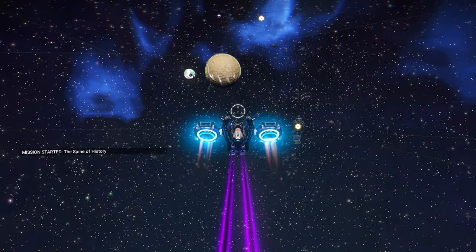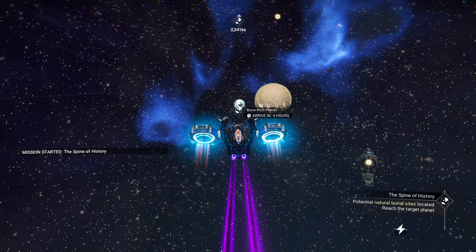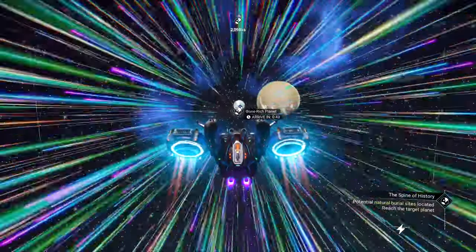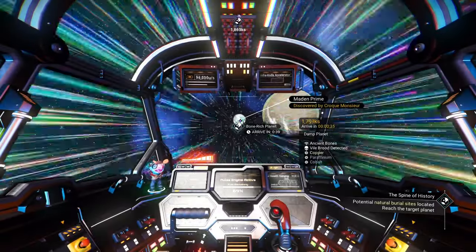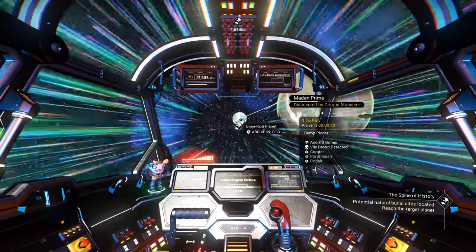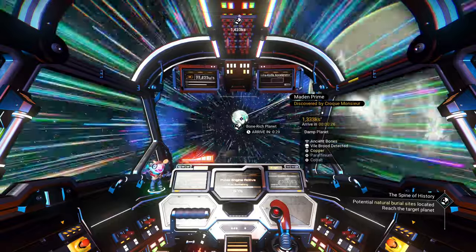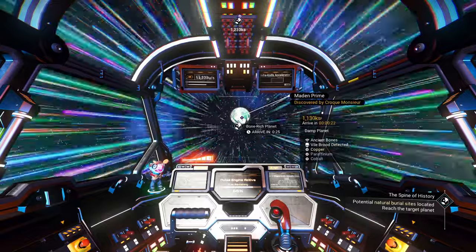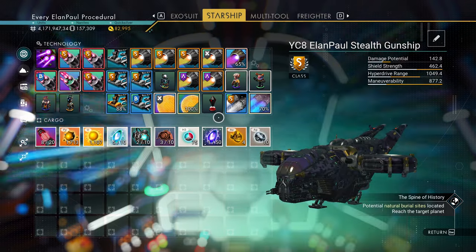Let's see where we're headed — it should tell us in a moment. Looks like right over there. It's going to choose the planet that's furthest away from us. As we slide in we can see: vile brood detected, ancient bones, copper, paraffinium, cobalt — a damp planet. Looks like I still have Polo on my dashboard; we should remove him for just a moment.